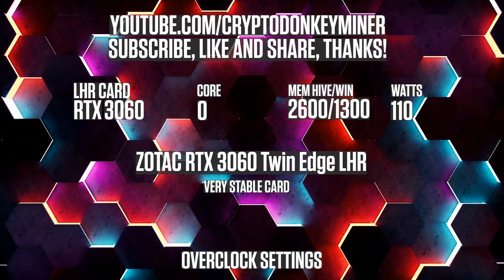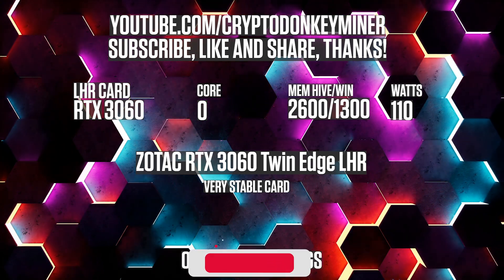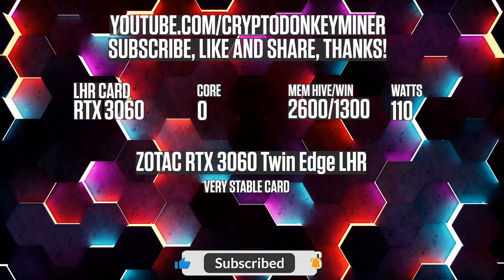Overclock settings for the RTX 3060: core 0, memory in HiveOS 2600, in Windows 1300, watts 110.